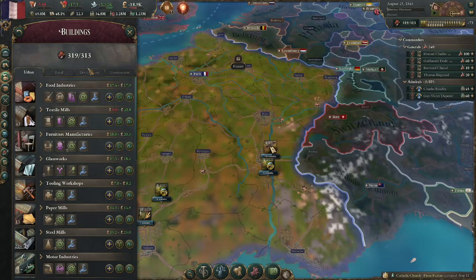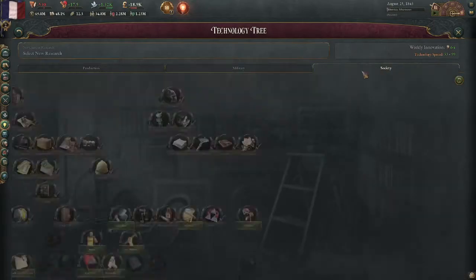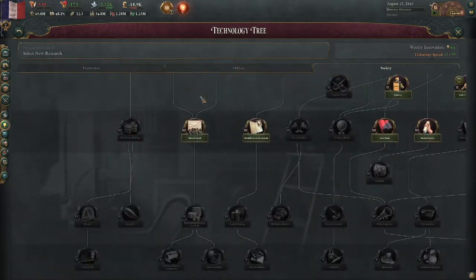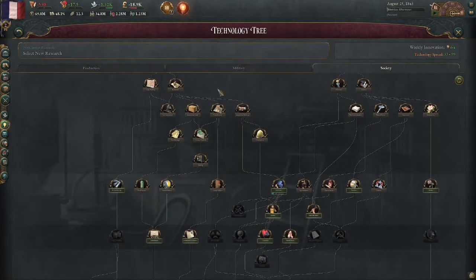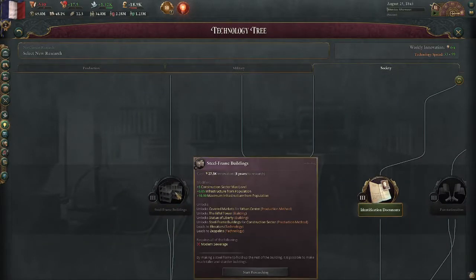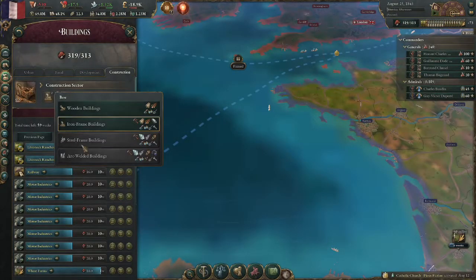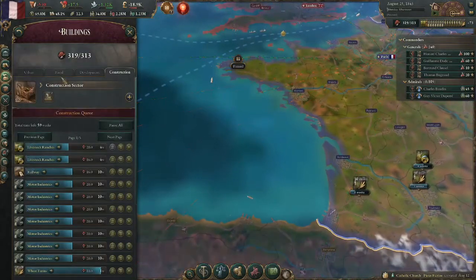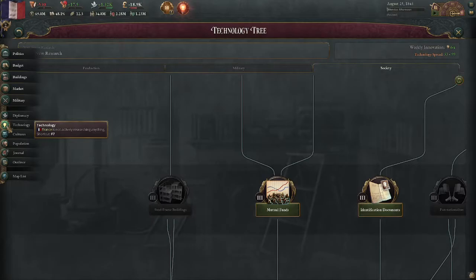To finish off, I'll show you that research. It's on the far left-hand side of the society tree, all the way down — this little building icon. That is your steel frame buildings. But remember, once you research that you need to go in and put it on. I wouldn't recommend rushing it immediately because you need to get other technologies first — I'll explain technologies in another video.